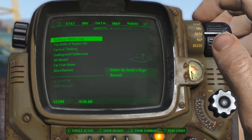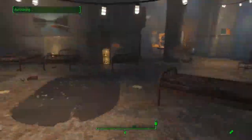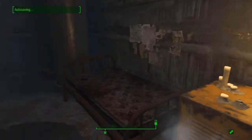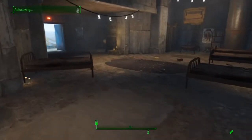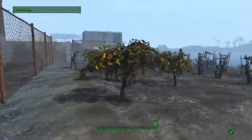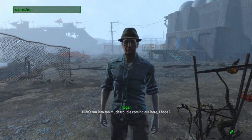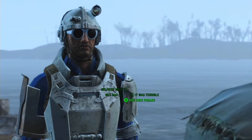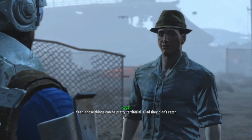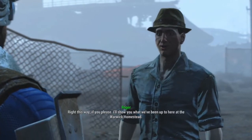We've got to switch the quest over too. Roger Warwick — where are you? Let's check inside, just to show off the interior. There are no magazines or anything to get here. It's a pretty nice area — a pretty good spot for them to set up shop. This is also a settlement you can manage later on. There he is — Roger.